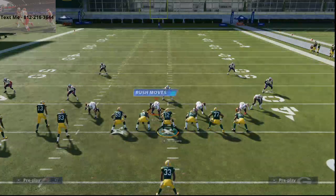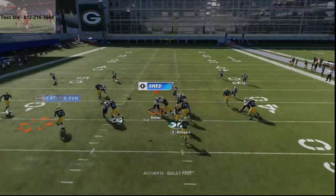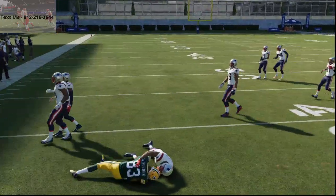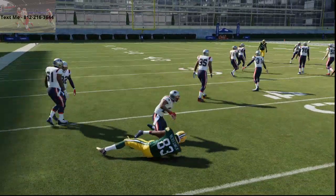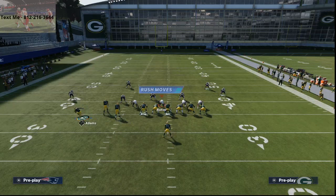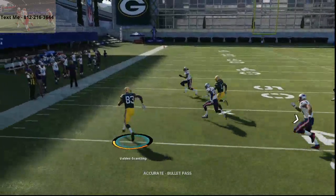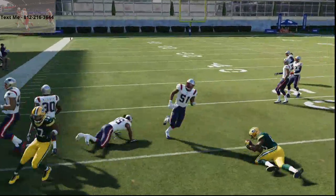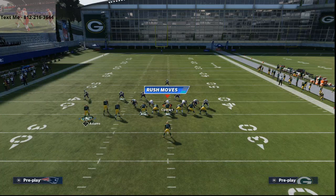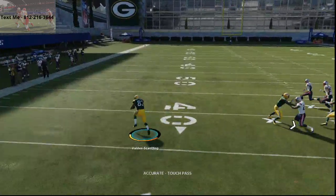All you're going to do is key in on their defender, because this motion out of Adams is what makes this so good — it's from a bunch set. RPOs are good, but the problem is when you run an RPO from trips or spread trips, there's not enough people and the blockers don't set up because they're in bad alignment. The good part about this is because the bubble screen starts closer to the quarterback, it has time to allow the blocks to set up, and literally it's roasting.